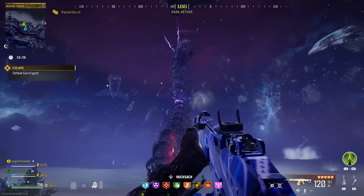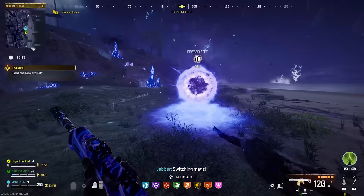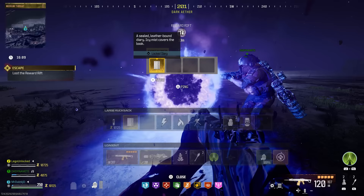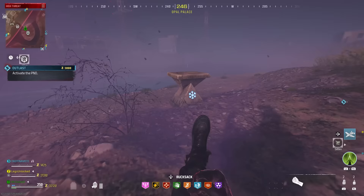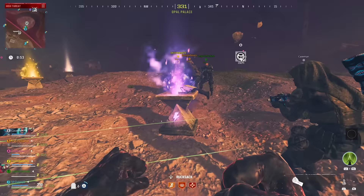If you don't beat this boss on your first attempt, don't worry — it's supposed to be a hard challenge. Once you defeat Gormgun, loot the reward rift where you'll find the Locked Diary mission item. Make sure you pick it up and exfil with it, as it's one of the four mission items you need. Once exfilled, place it in your stash so you don't lose it. Now that Act 4 is done, you can get the other three items.